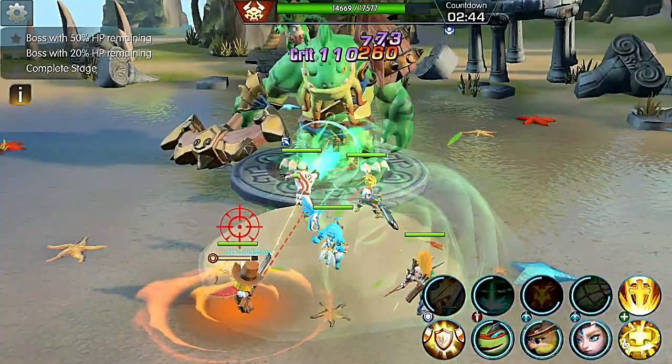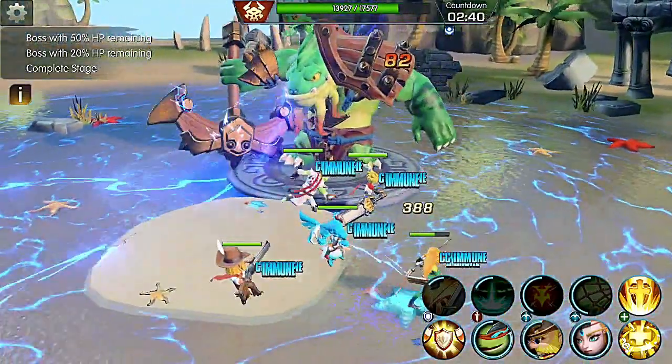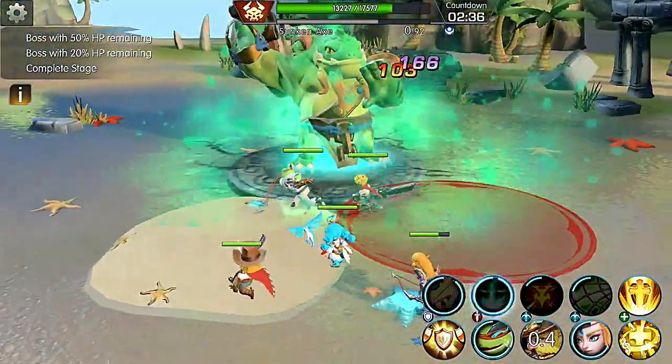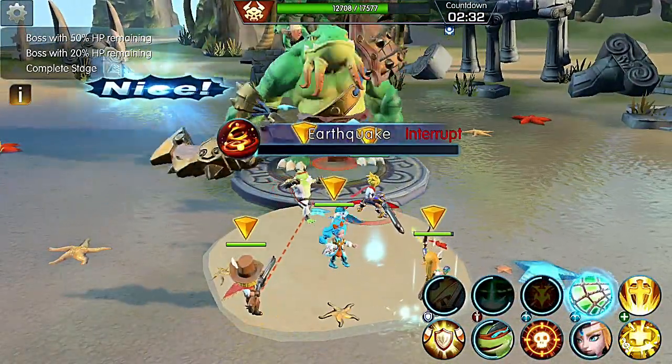The second ability is Produces an Island. The Sand Hill will be your saving grace from any electrical ability, so always move on to one when you see electricity coming. Be careful though — these are vulnerable to Sunken Axe and another ability called Earthquake.